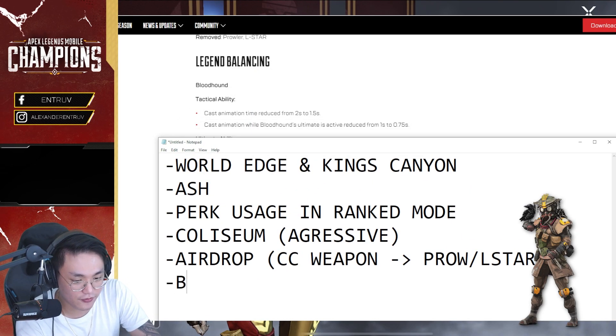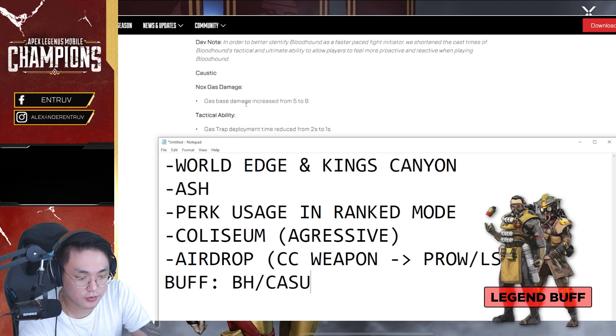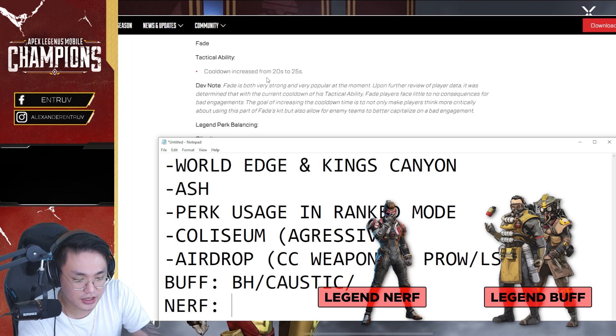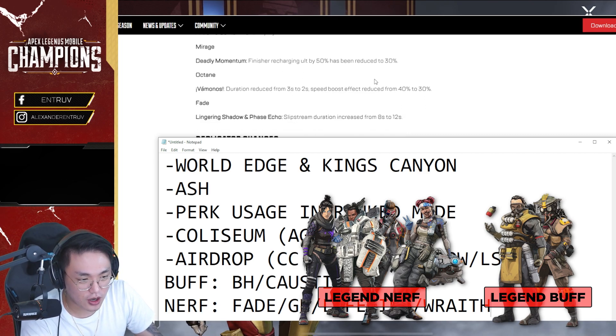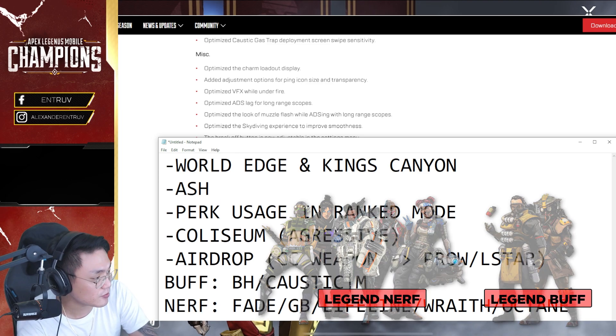Bloodhound is buffed. Fade is nerfed. Lifeline and Wraith are also nerfed. Then Caustic is buffed again — his deployment is now much faster. Specifically, his Airborne Contaminant perk, where Caustic can throw gas canisters from far away, is now faster. Mirage doesn't have much impact, only his finisher. Octane is also nerfed — Movement. We can write this here as Movement.